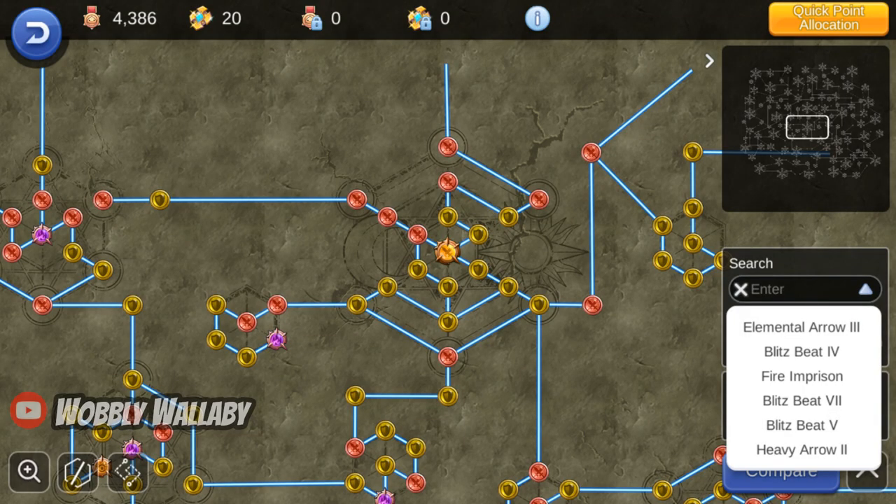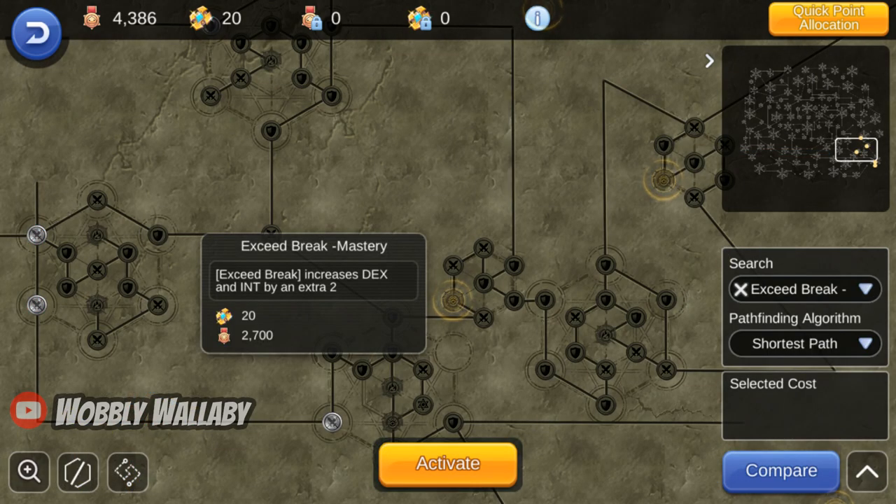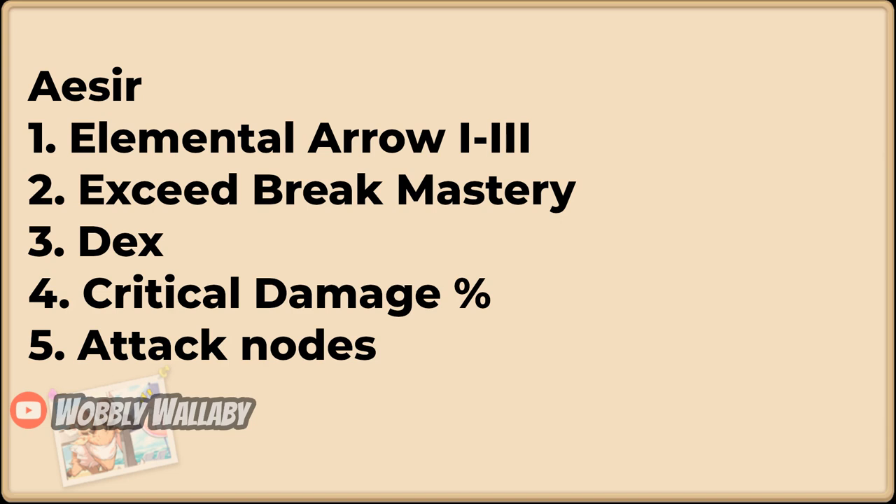Next, let's look at my Acer Monument. Those Acer vouchers help a lot to give you attack. You can use the default ones that are lit up for you. If you happen to have lots of contribution from guild donations, you can invest in Exceed Break Mastery, but this is very expensive. In case you weren't using the default ones, here are my priorities: Elemental Arrow 1 to 3 for more damage, then Exceed Break Mastery for more damage, open all the dex nodes, all the critical damage percent nodes, and the attack nodes.